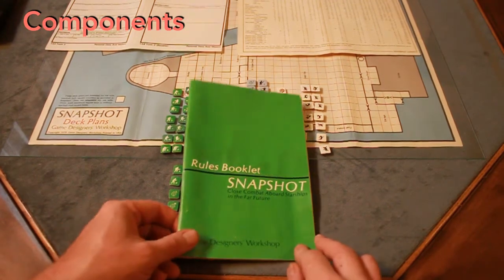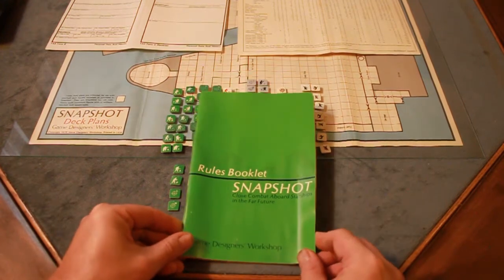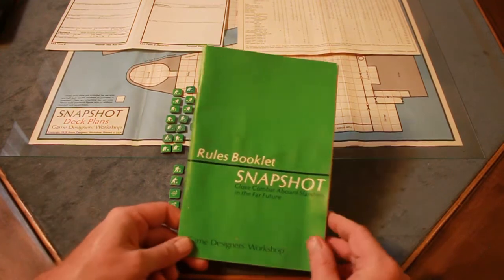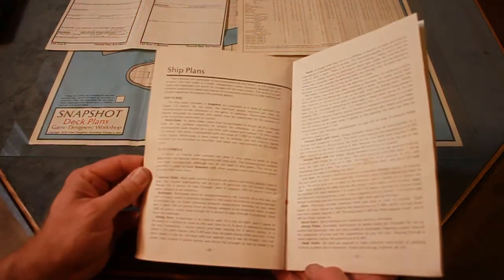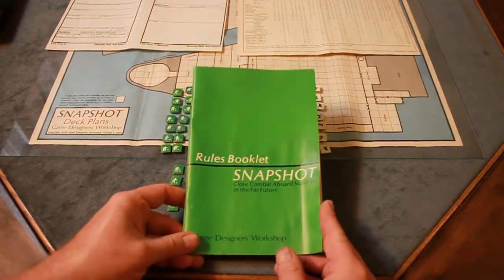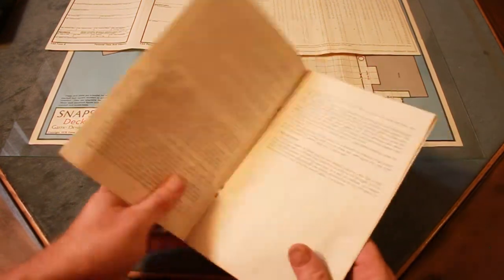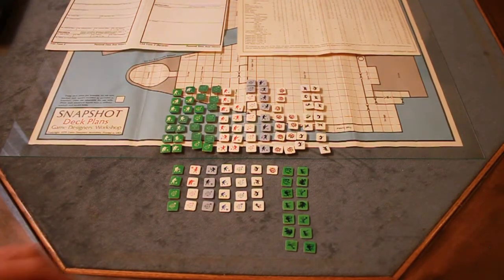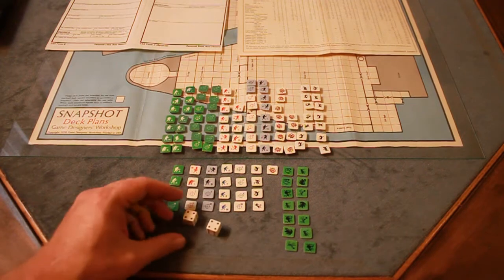As far as components, first there's a rulebook — this one's a little bit weathered. I was actually lucky to get this game; it's hard to find out there, and especially hard to find at a reasonable price. So I was happy to get this. It's got a lot of information in here, like 28 pages. It's got several scenarios, detailed rules, obviously. It's black and white, but it's got a lot of good information.